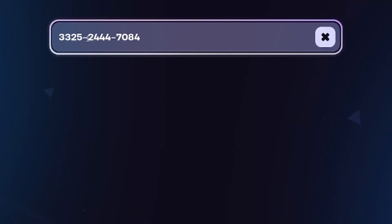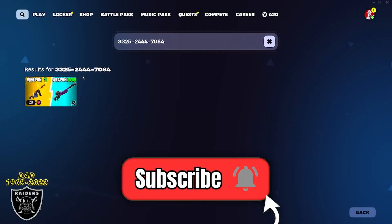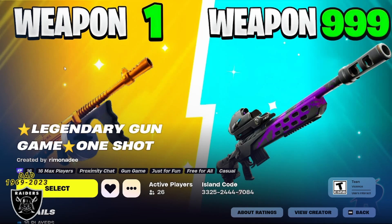First open your game library and type in the code 332524447084. Press enter and you should see the legendary gun game map appear. If you see the purple XP sticker in the corner, that means the map is still active and this glitch still works.